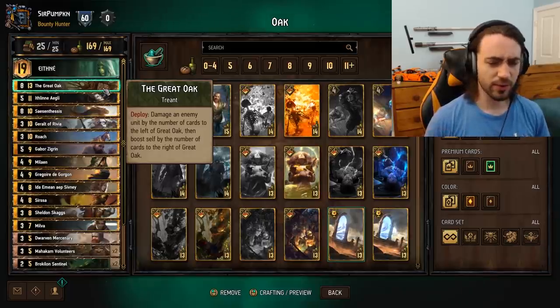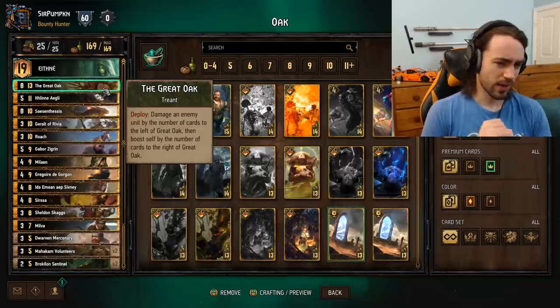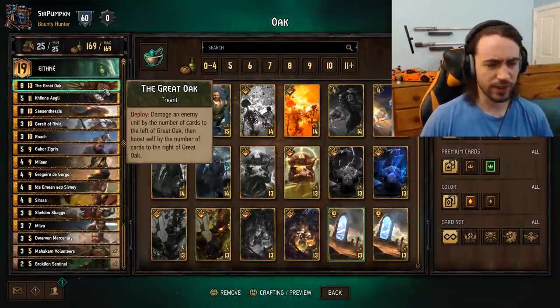I'm not going to run through a really detailed guide. It's pretty similar, it plays almost the same way. I'll run through the cards that are different. Oak — great card for round three, great card for round two if you're getting bleed.